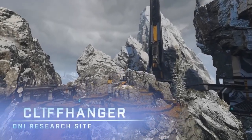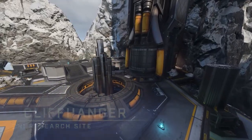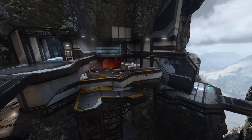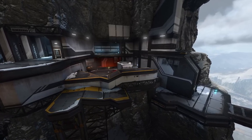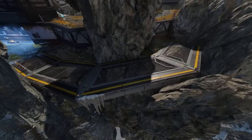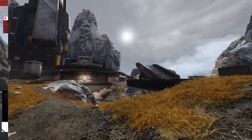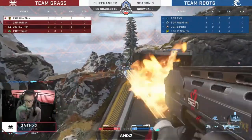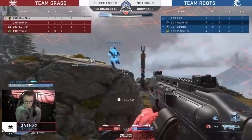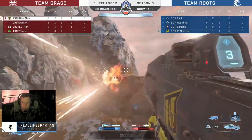The map Cliffhanger is actually an ONI facility set on a cliff. 343 stated they wanted this map to feel a little different but also similar at the same time when it comes to the art style, as it's going to be another human-themed map — but different because it's an ONI base, which allows for much more interesting geometry. 343 did say there is a subtle Forerunner element to the map as well. In the gameplay showcased, we saw areas of the map lit up red like a hologram, both in the skybox and on the map itself — possibly Eratus affecting the simulation or some corrupted Forerunner technology.